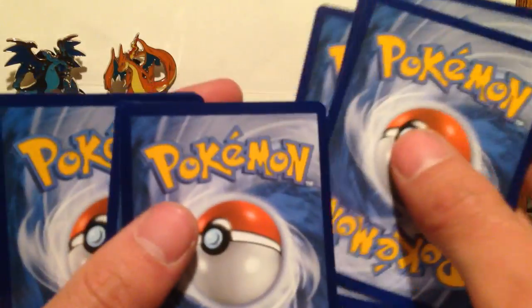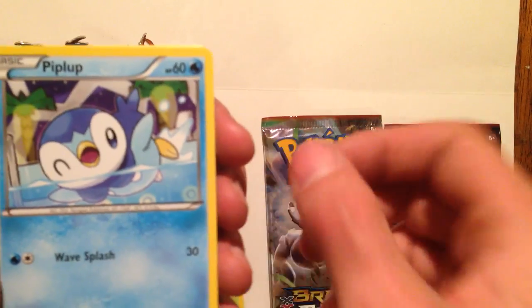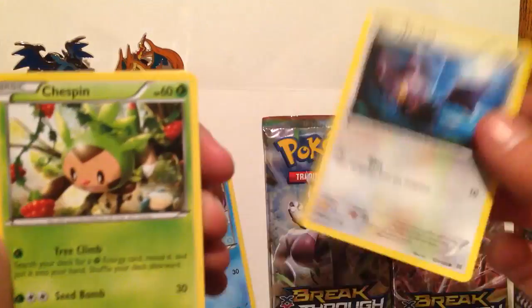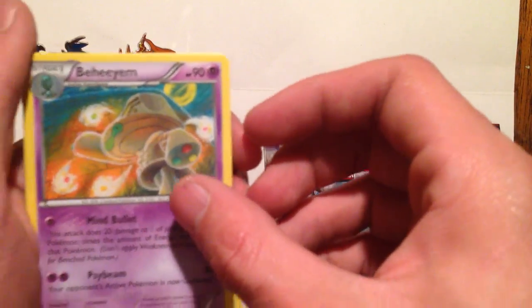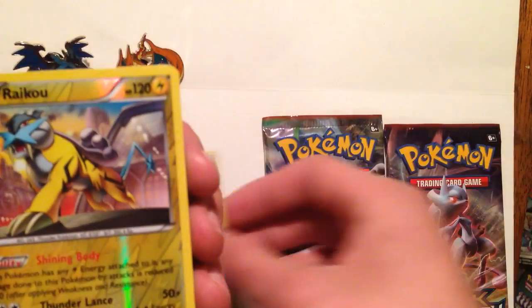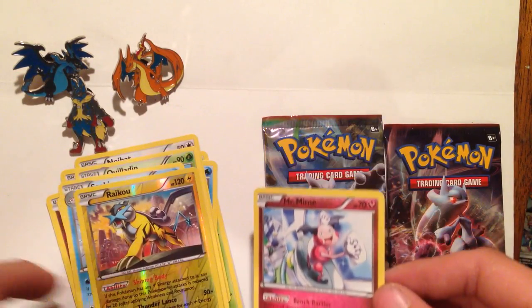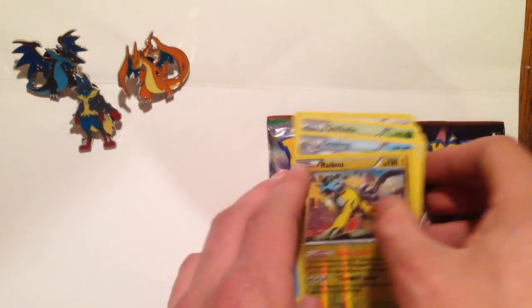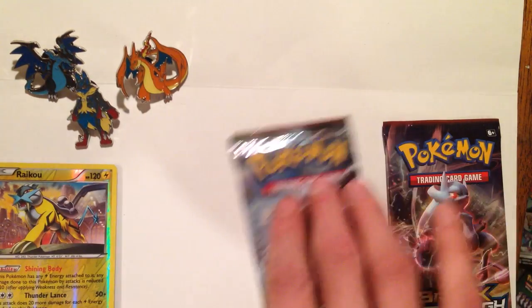Okay, so the first card is Chespin, Piplup, Noibat, Chespin, Ralts, Quilladin, Beheyem, Seekin. Reverse Holo Raikou — that is sick. That's worth a few bucks, I believe. And the rare is Mr. Mime. That Raikou is sick, that is a cool-looking card. That's the Reverse Holo Rare. We'll put those to the side. I'm going to sleeve that one right after this.